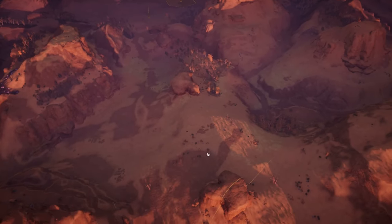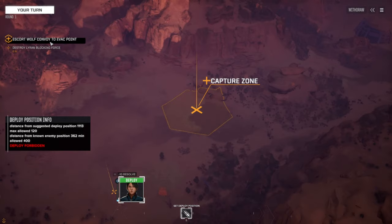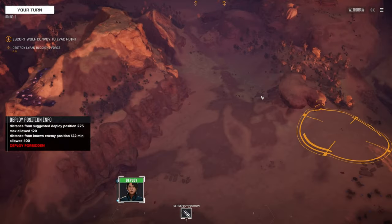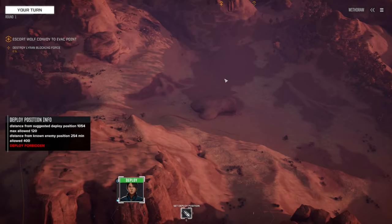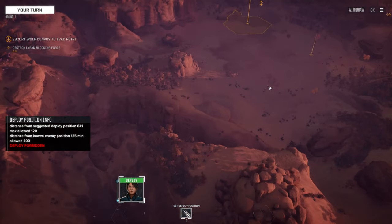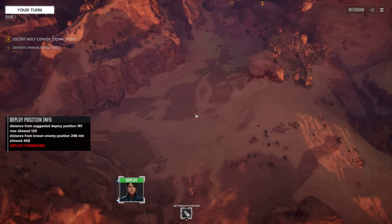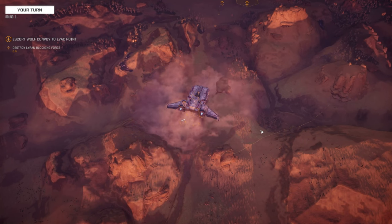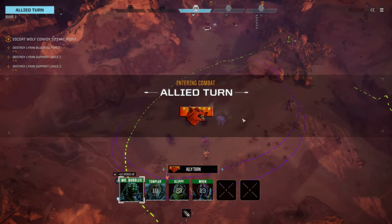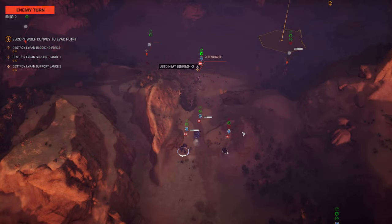Two points — probably our pickup point and our exit point. We've got to escort the convoy to the capture zone. I thought we were going to have to go pick them up; I guess they're going to start with us. We have to engage the blocking force. It does look like they're situated in here. We could drop behind them, but our allies are going to start here, so we better start here as well. We got three lances on the board. We got a Gryphon 2C. This is not bad — now we got Wolf. We got Clan Tech helping us.